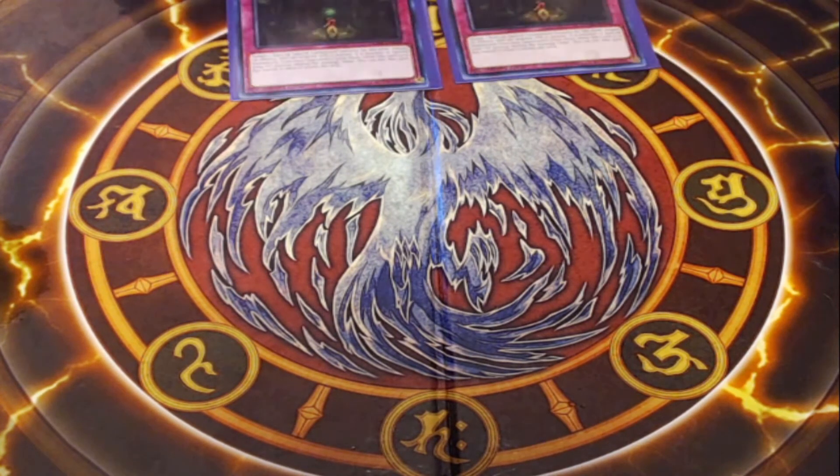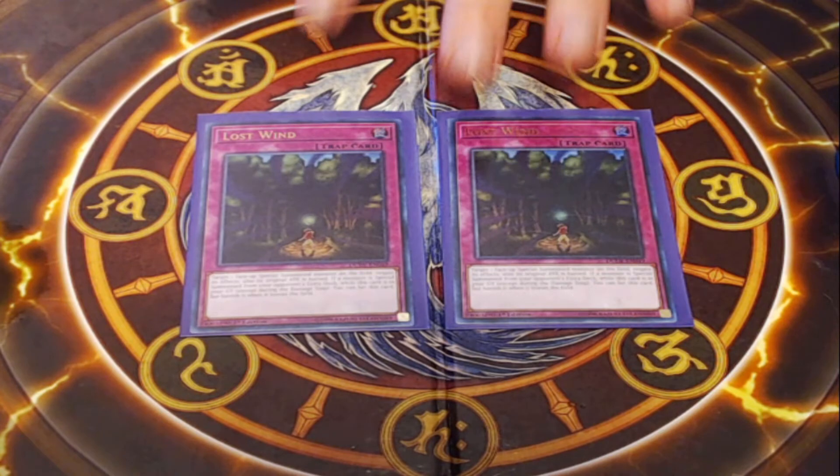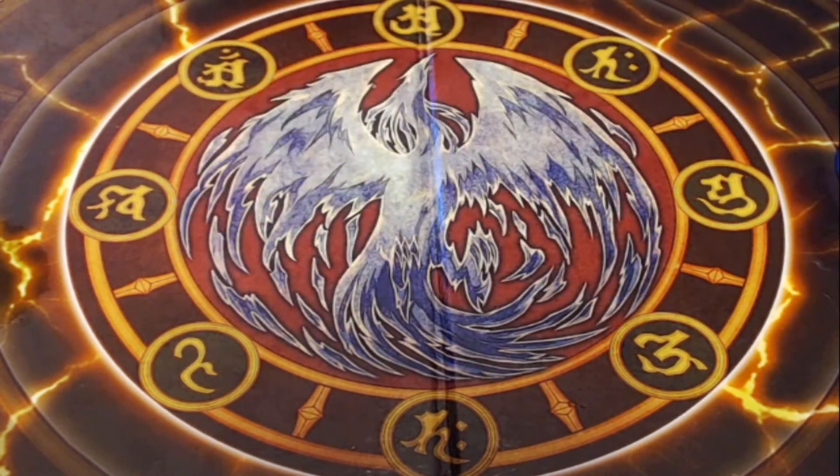Use those to stop an opponent's key moment and have them pass back to you. Next, two copies of Lost Wind — a pretty good trap card. We don't have a lock that stops special summoning completely, so it's nice to have an answer to special summon monsters. You target a face-up special summoned monster, halve its attack and negate its effect. And if this card is in your graveyard when a monster is special summoned from your opponent's extra deck, you can set it again — so it recurs, negates effects, and halves attack.